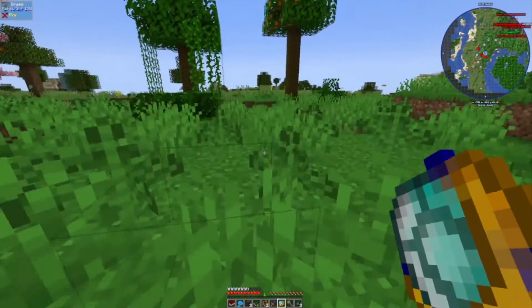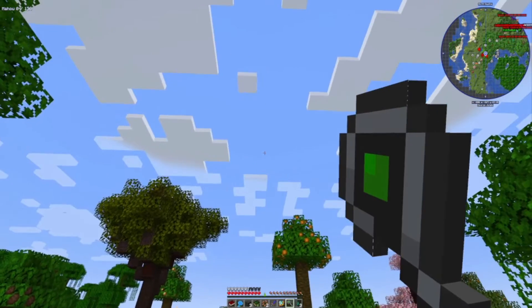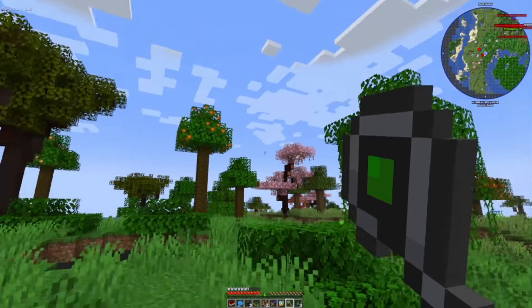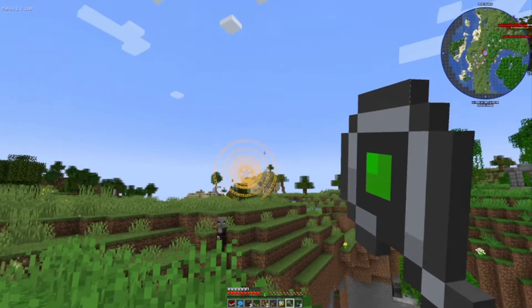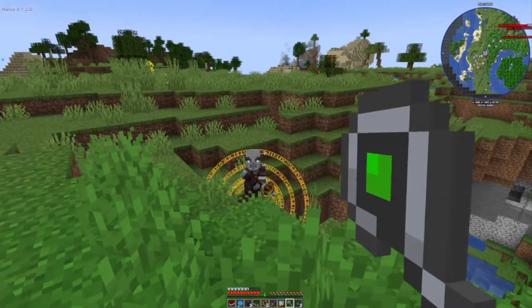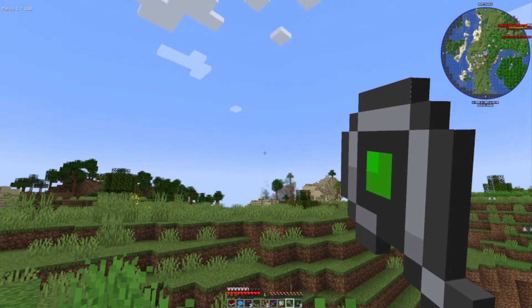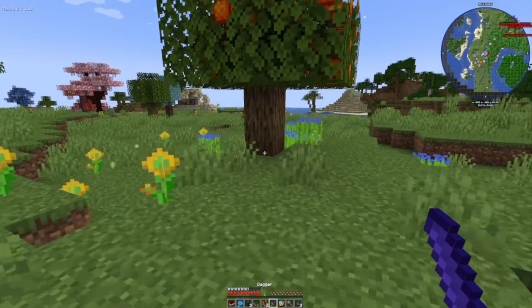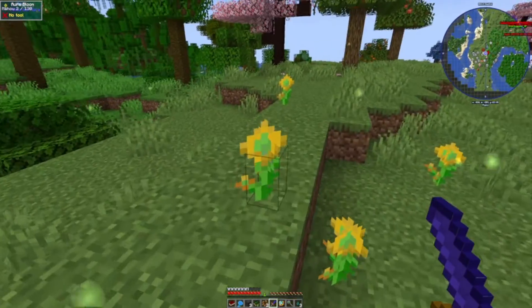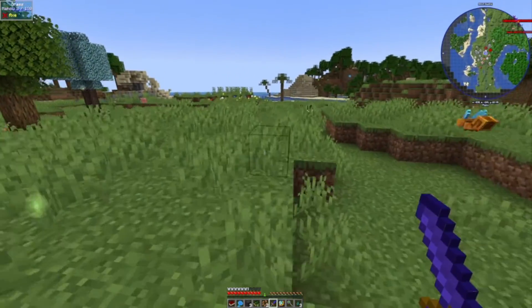Just had a heart attack. Can I yeet the pillager? Yes! They just despawn — they get yeeted so hard they just go flying off the loaded chunk. That's great.